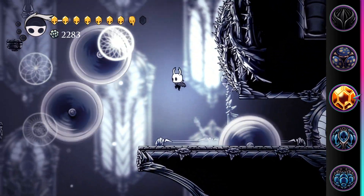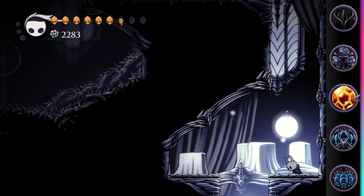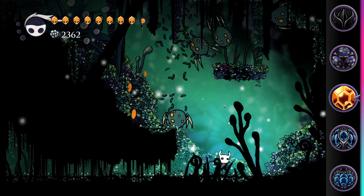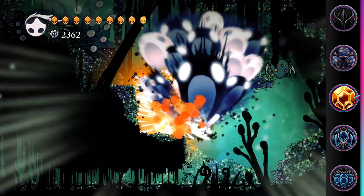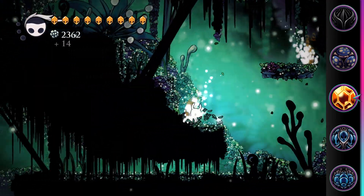This charm is particularly useful for platforming sections, as you can simply wait the 10 seconds if you fall into spikes to recover the lost health. It's also useful when exploring, as there's often a break between combat encounters, meaning it has the time it needs to function.